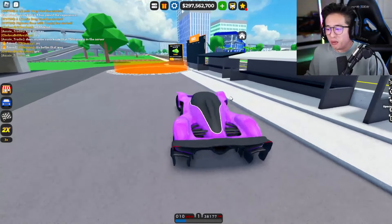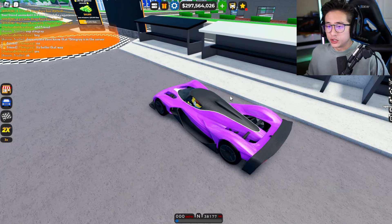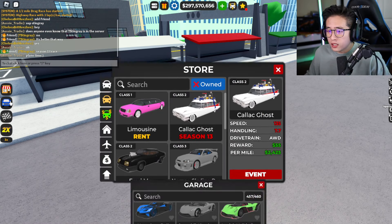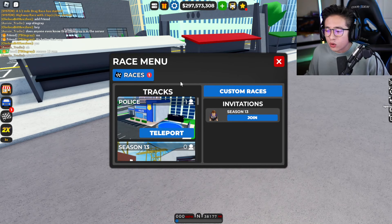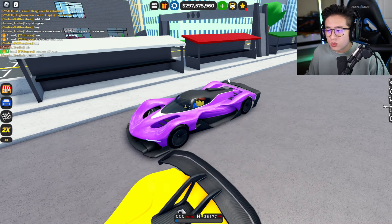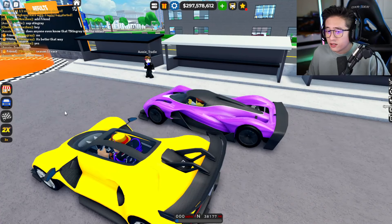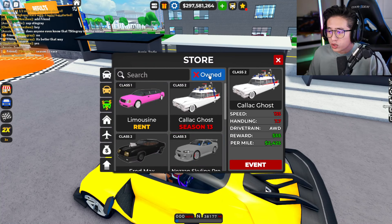If you guys were actually new to the event, you'd probably want to know all the changes. Usually you would see the brand new season event right in here, but you don't. As you go in here, you don't really know how to access it - it would be right beside the races. You'd see like 'event' or something but there's nothing at all, and the reason is probably because it's glitched and they haven't had their scripter fix it.